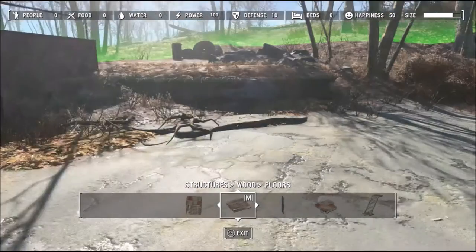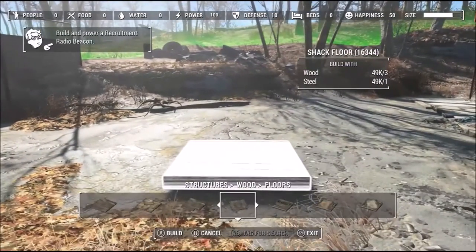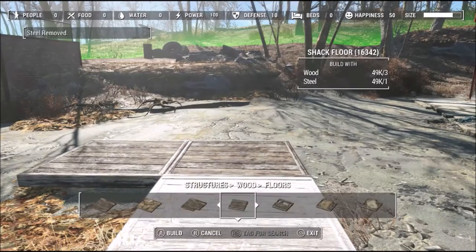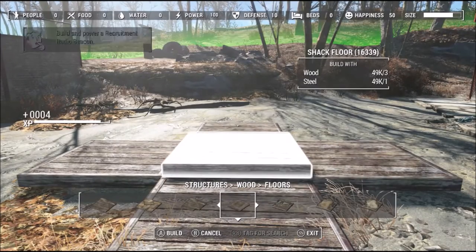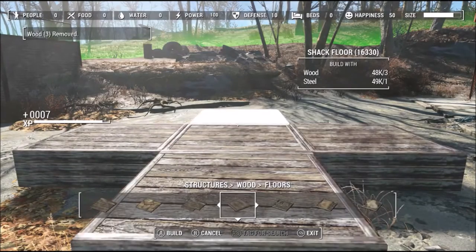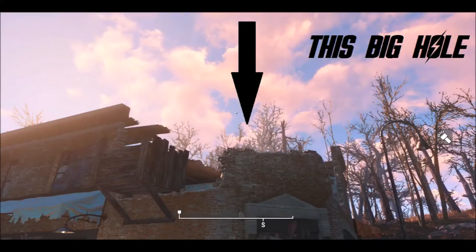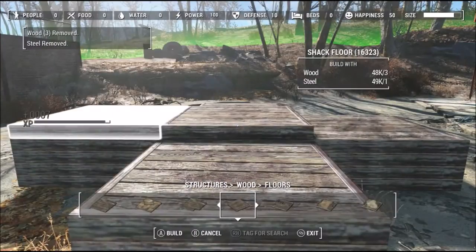Hey everyone. If you're like me, you really like the Graygarden Marina settlement but get really annoyed about the big gaping hole in the side of the main building. So I've come up with a way to fill in that hole in the walls.